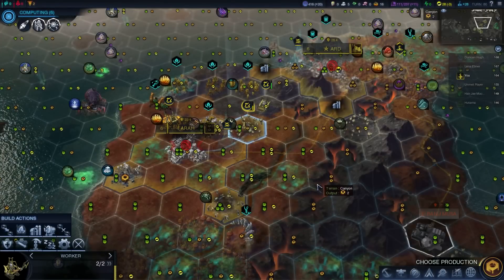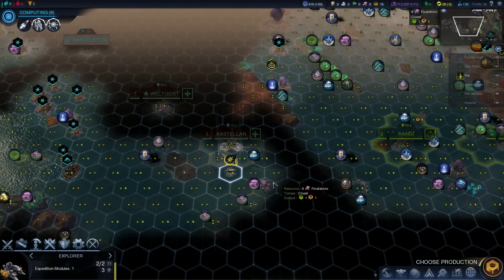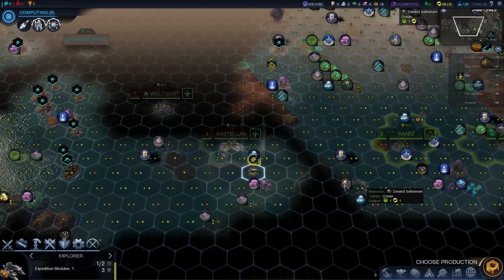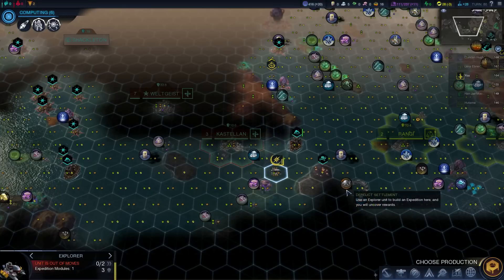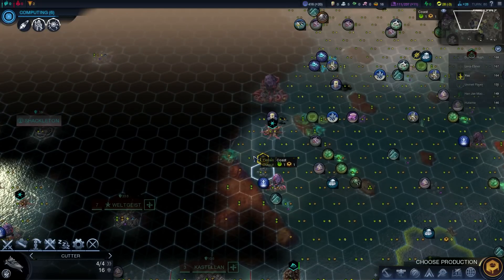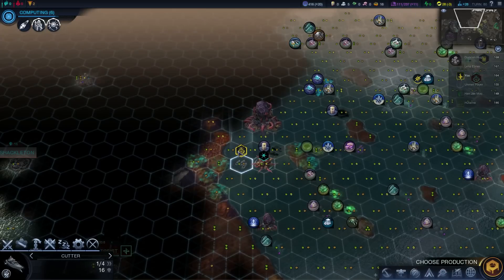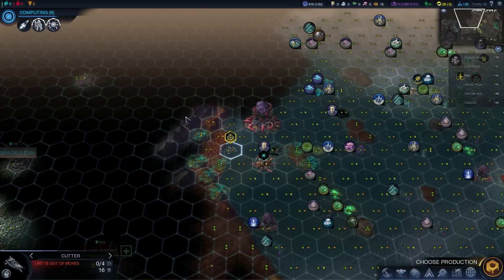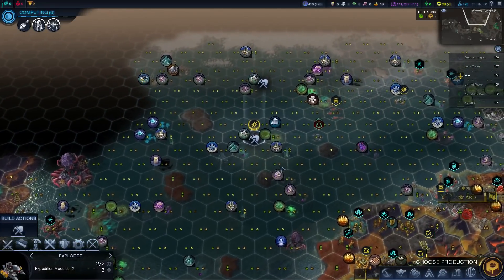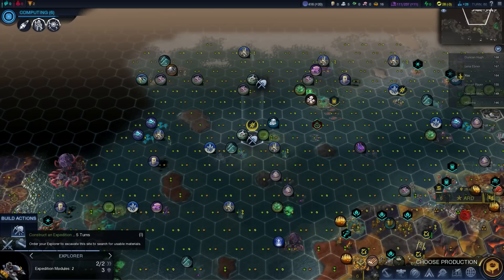It's starting to come up in terms of how much science we're making. This explorer's one route home - oh, there's a site there! So we're going to grab that hopefully. More oil. Big continent here - it's kind of odd having big continents with no one on them, pretty much. This can grab that site.